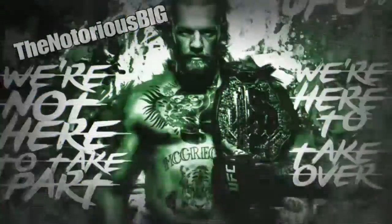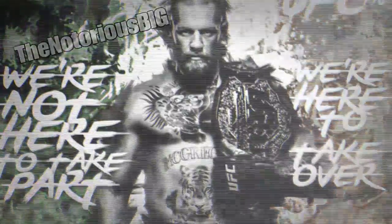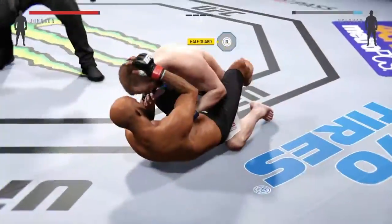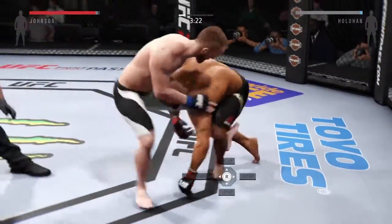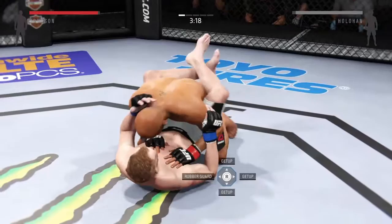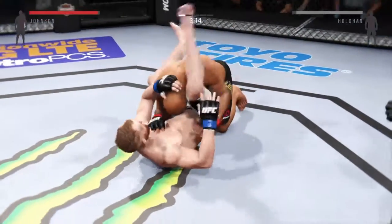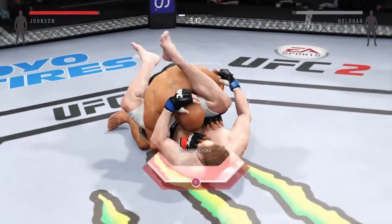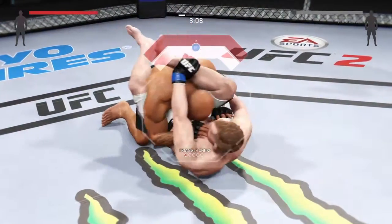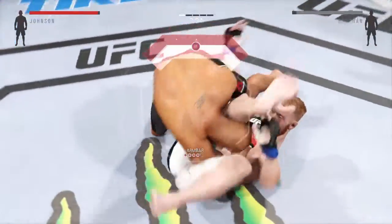Transition to full guard. Nice transition to the top — he's got him down. He's just looking for a triangle. He's got the leg over the shoulder, and he's going to pull down on his shin to the armbar. Very nice transition.